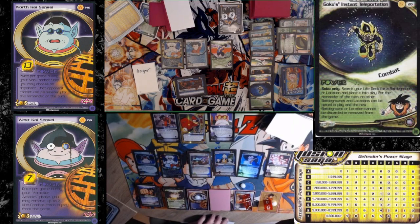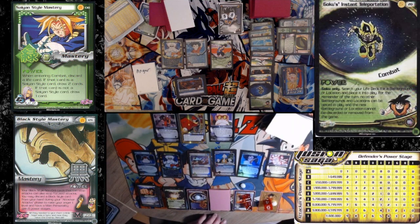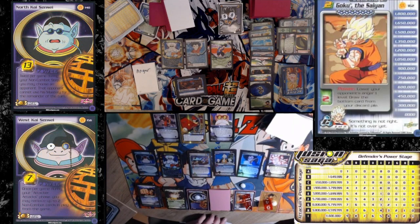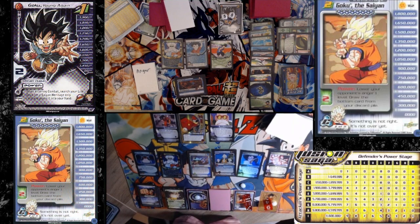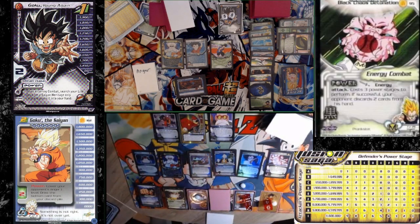What does Chaos Debt do exactly? Energy for four, costs three. If successful, your opponent discards two cards in hand — of your choice. I turned your mastery off this turn, right? That's all this turn. I will Saiyan Dash and kick you.